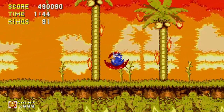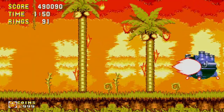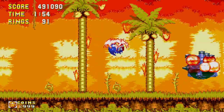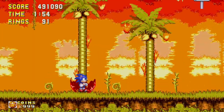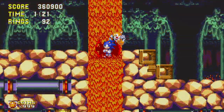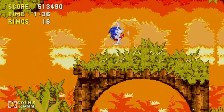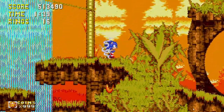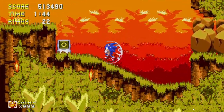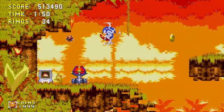If you're playing Sonic 3 and Knuckles, each elemental shield gives you special abilities for movement and combat. The flame shield lets you press jump again in the air to fly forward as a fireball, clearing gaps and damaging enemies, and it protects you from fire and lava in Lava Reef Zone. The thunder shield gives Sonic a double jump, great for reaching higher ledges without a spring, and it attracts rings to you — really nice in super form.